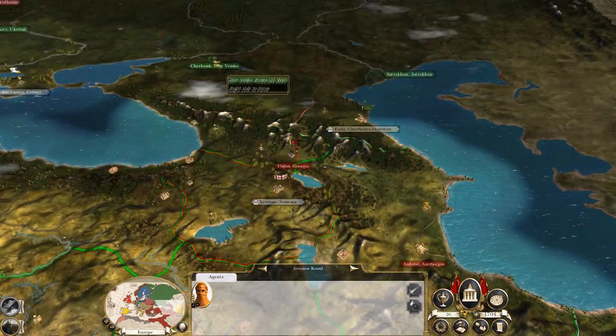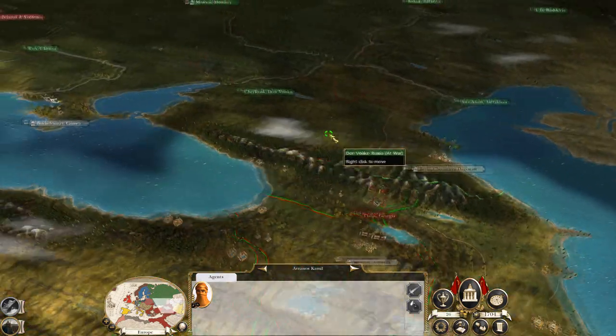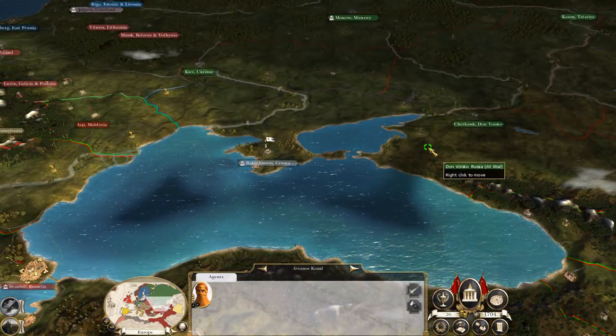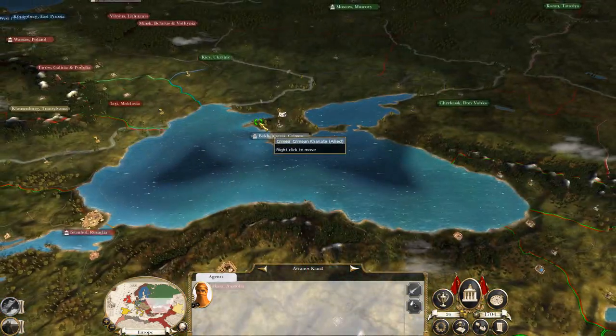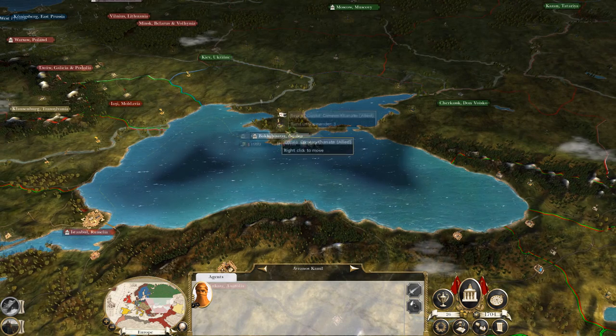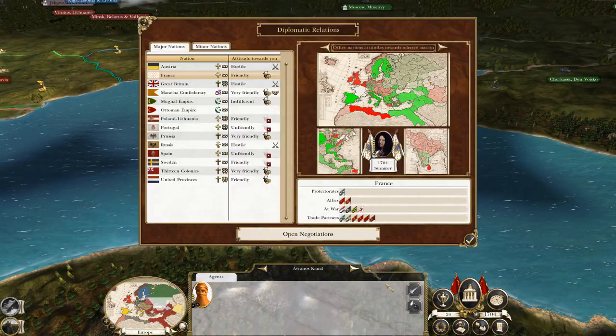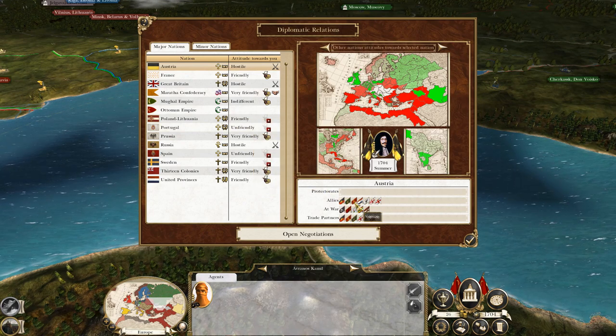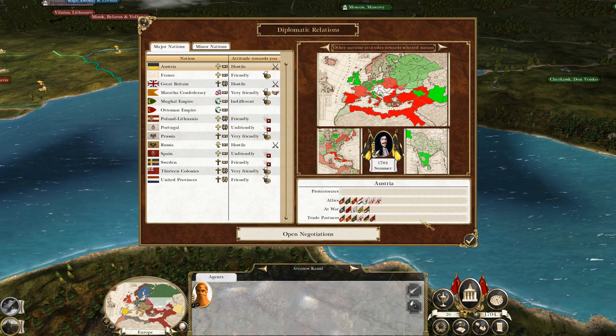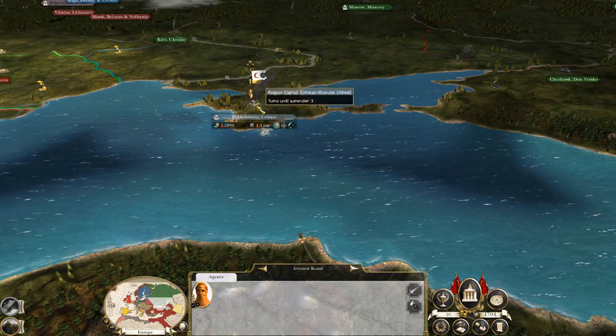We've got this army here — we could attack up into the Russians, maybe. Or maybe we send this army over and take Crimea. Then again that might be more useful for the Austrians to have it, because that may draw the Russians into war with Austria, since Russia wants Crimea.